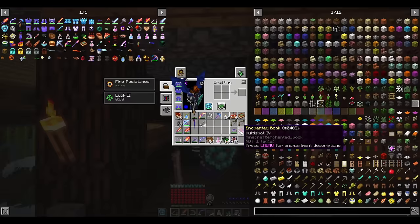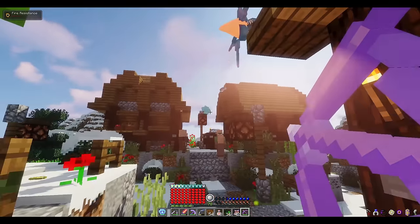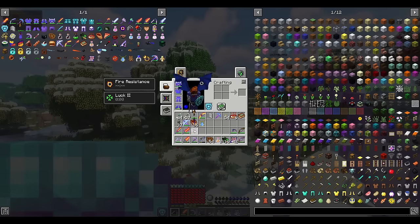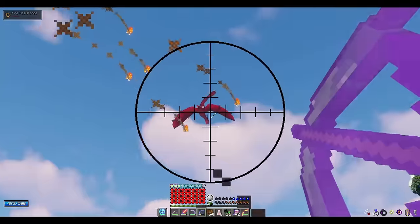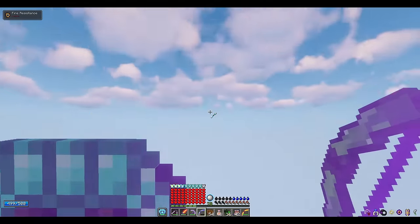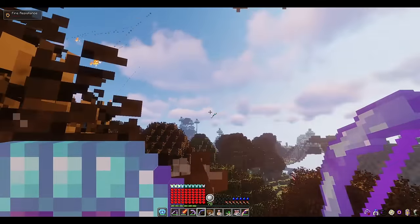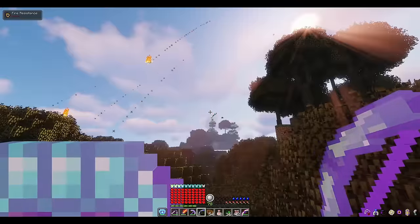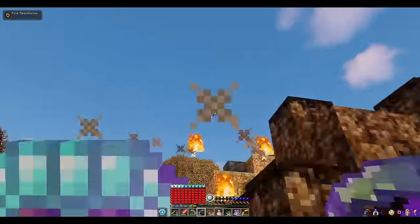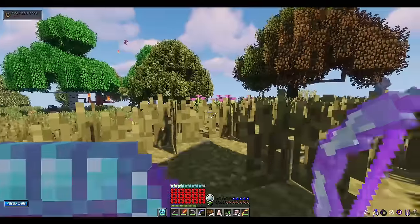Number 9: Multishot 4. This enchantment allows your bow to fire 4 additional shots alongside your first shot, so your bow fires 5 arrows instead of just 1. It also has a fun interaction with the Switch Bow that allows you to fire 1 of the selected arrows and 4 of the arrows highest in your inventory, enabling creative combos with modded arrows. Multishot 4 is incredible, and this is an enchantment I'm always actively looking for.